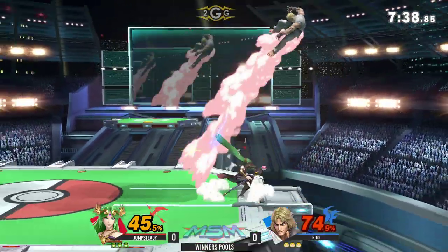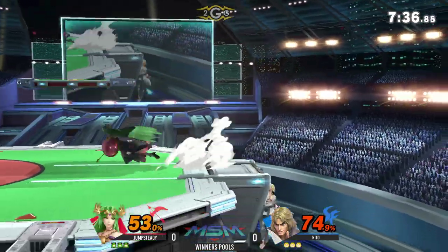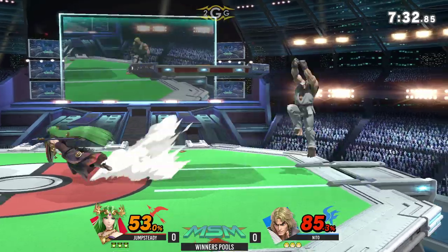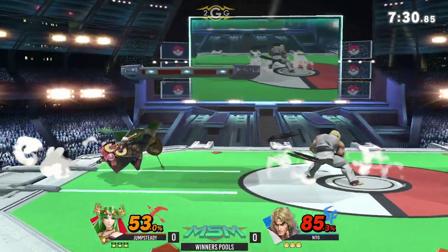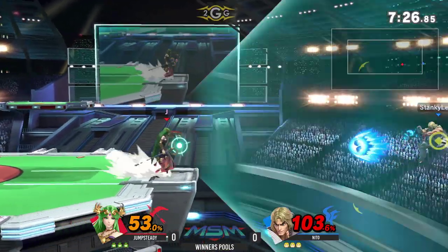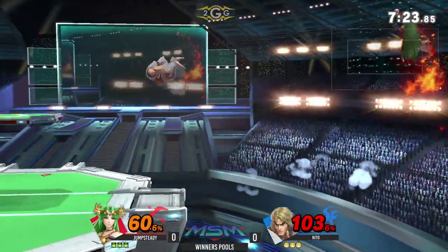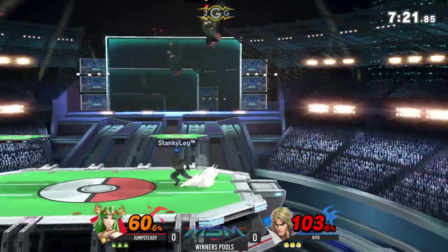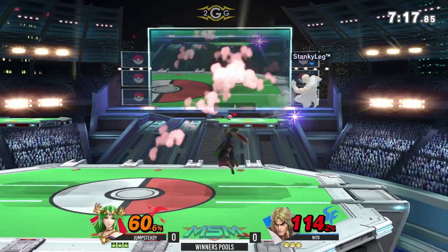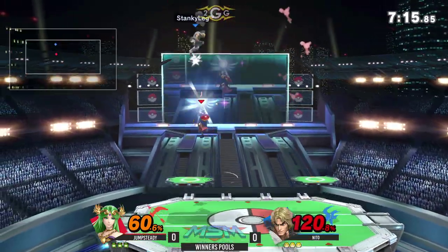Yeah, definitely doesn't sound like a good matchup in general. Nito's going to have a hard time just landing anything, I feel. Palutena's up air will destroy Ken on landing if he can't get out of there. Her airspeed is just so much higher and he can't get through without making a smart air dodge. He's going to need to mix up his cover — like right there, he just used the nuke to get back. Just give him a little bit of stalling, with the very limited use of Ken's fireball.